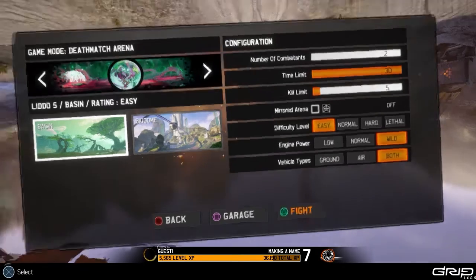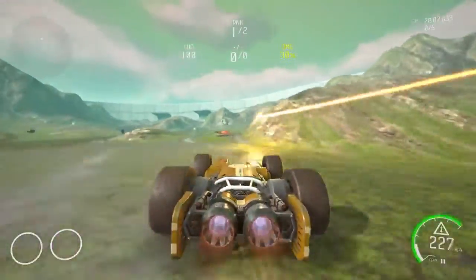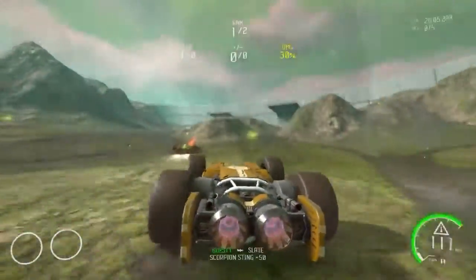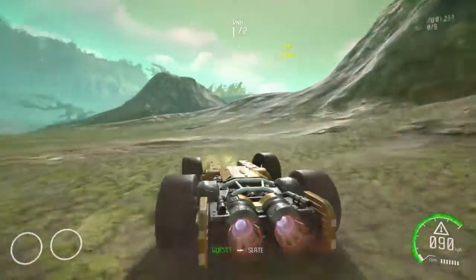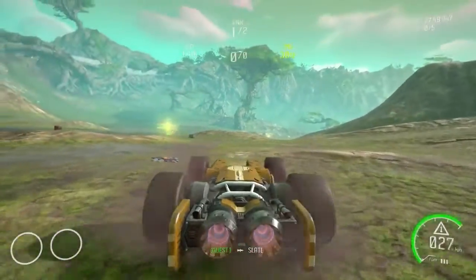From the main menu, select Single Player, then Deathmatch from the Arena tab. Select any map that you wish and make sure the number of participants is set, the time limit is set to maximum, and the kill limit is set to five.